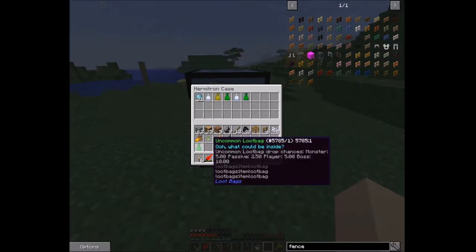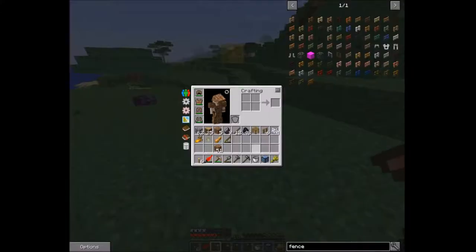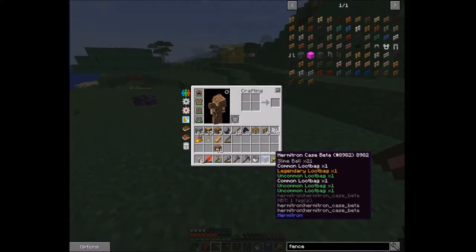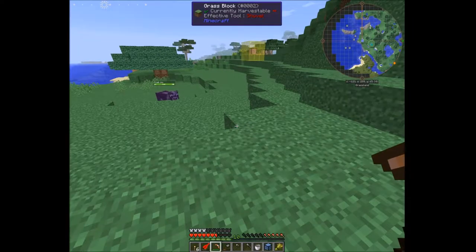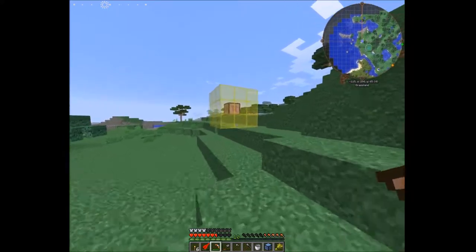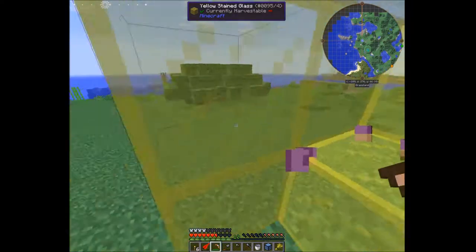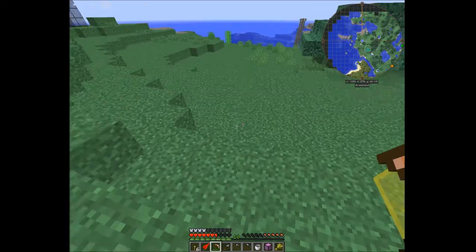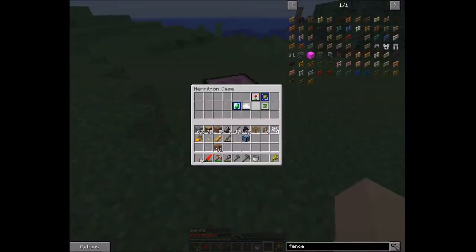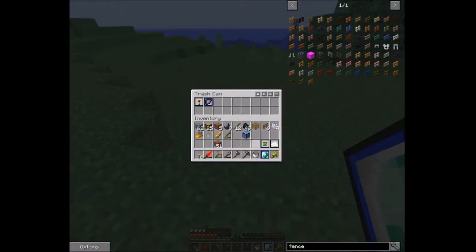The case itself is useful — watch this. Put it down, throw these loot bags and slime balls in there, and when we break it, look at that — it stays like that in our case and shows everything that's in there. That's pretty awesome. There's another one right here, so we're going to grab this one as well and do the same thing.